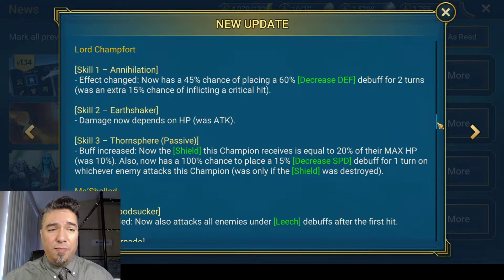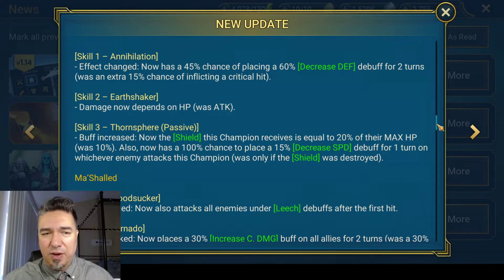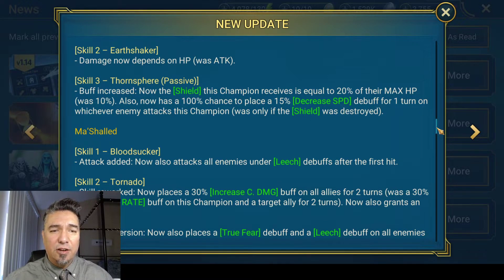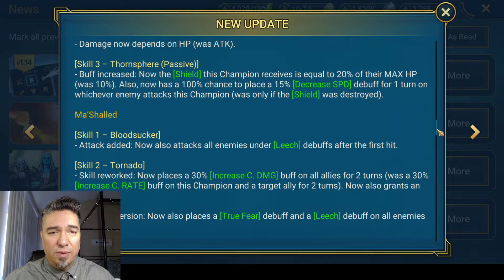The Triplax really needed a buff because Stagnite was kind of stealing his thunder. They looked so similar and Stagnite just had a better skillset. His skill one, Annihilation, now has a 45% chance of placing a 60% decreased defense debuff for two turns, which was previously an extra 15% chance of inflicting a critical hit. That completely changes it from increased crit chance to a 60% decreased defense debuff for two turns — much better. And Earthshaker's damage now depends on hit points instead of attack, which makes perfect sense since he's a hit point based champion.